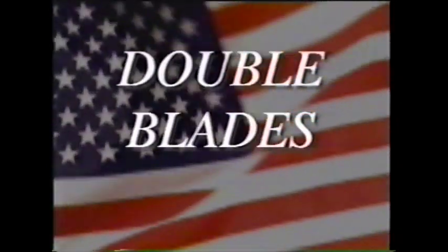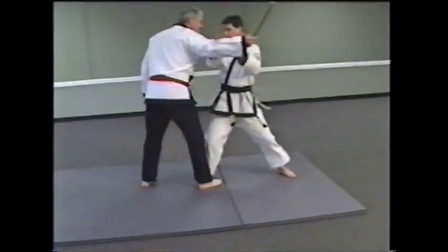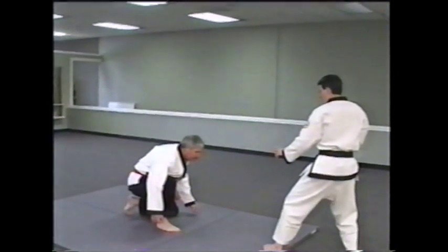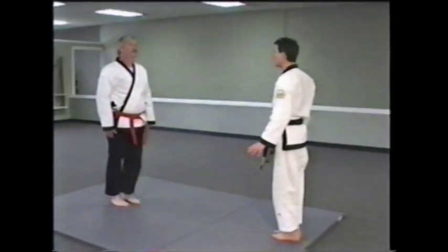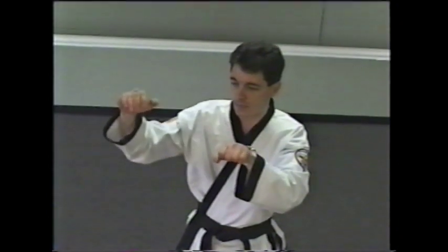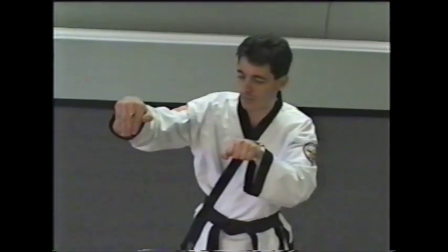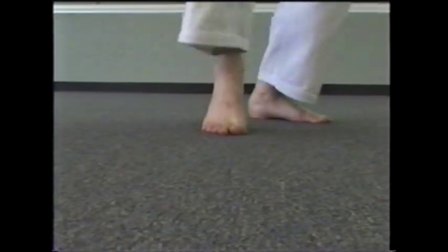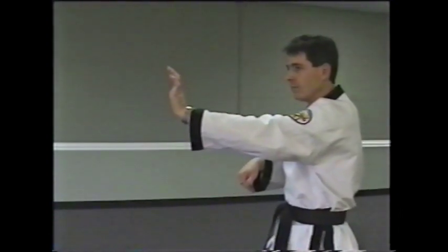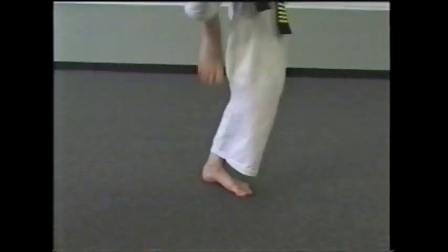Blades against a club attack swung from the side. Step straight into opponent delivering a double chop block — one to the radius and one to the bicep. The left hand will then grab the opponent's wrist while the right hand grabs the elbow in a crane fashion. Draw back into a cat stance position pulling the arm to you and pushing away, which will break the arm of the opponent. Finalize with a snap kick to the abdomen.